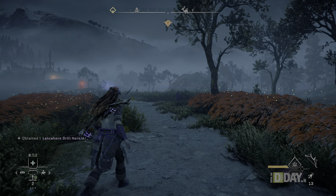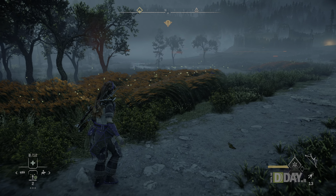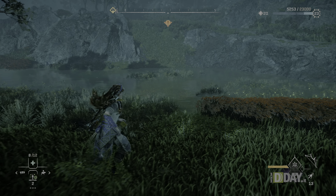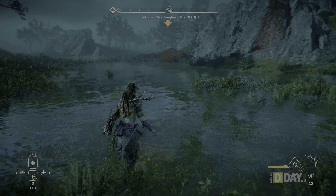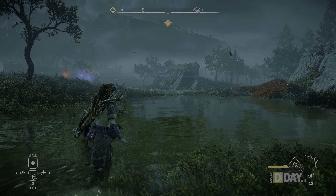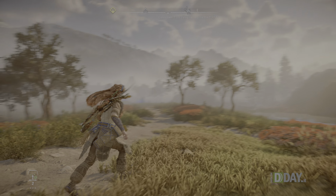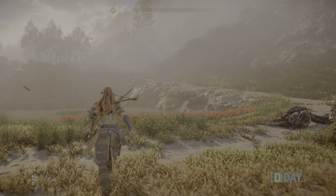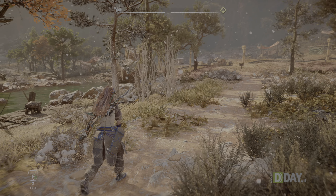C'è naturalmente un calo di risoluzione in modalità performance, ma l'effetto sulla qualità complessiva è inferiore a quello che ci si potrebbe aspettare. La densità degli elementi ambientali rimane invariata: la vegetazione rimane fitta e dinamica, l'atmosfera sembra molto viva, l'acqua conserva effetti realistici. Cala in modo sensibile il dettaglio sullo sfondo, con effetti di aliasing più pronunciati sugli elementi in secondo piano, ma le rinunce per avere 60 fotogrammi al secondo non sono poi molte. Anche in modalità performance il livello di dettaglio rimane di altissimo livello.